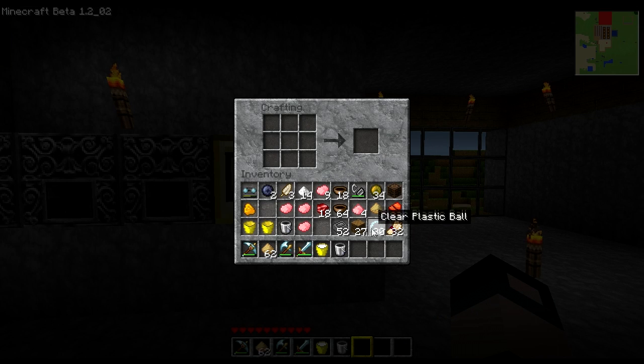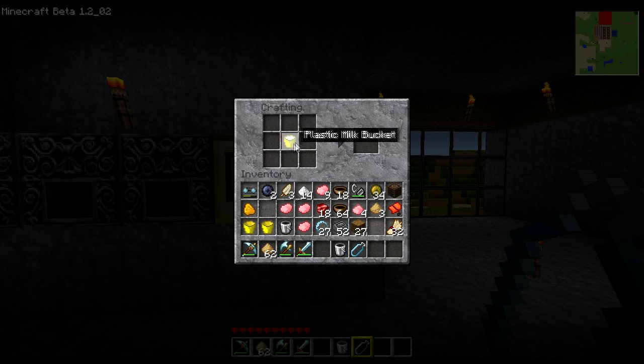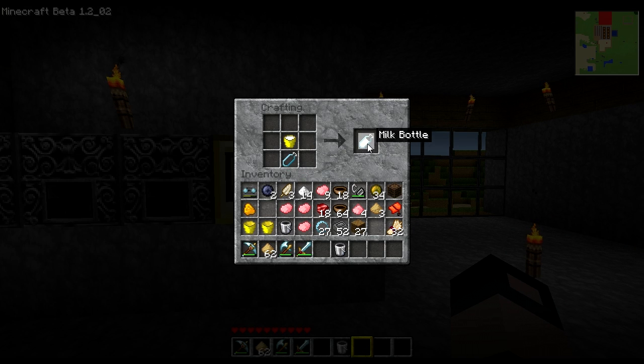Let me show you a few things you can do with clear plastic balls. You can arrange them in the crafting grid and it creates a plastic bottle. From that plastic bottle you can take a plastic milk bucket or an iron milk bucket, put it in the middle, put a plastic bottle on the bottom, and it creates a milk bottle. You can also fill these bottles with water and drink them. You can also take plastic balls, one on top of the other, and create plastic sticks.